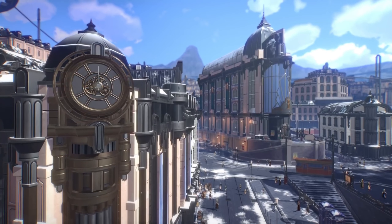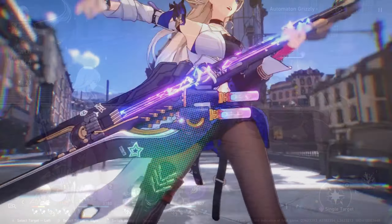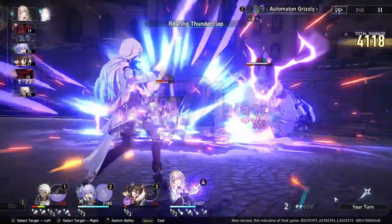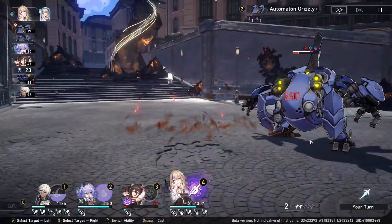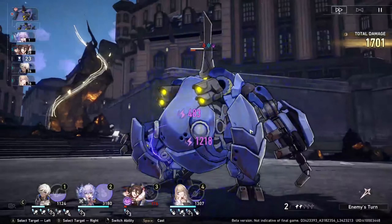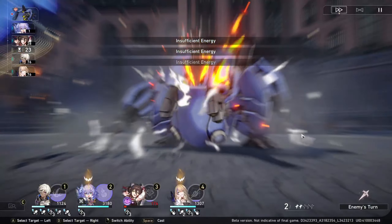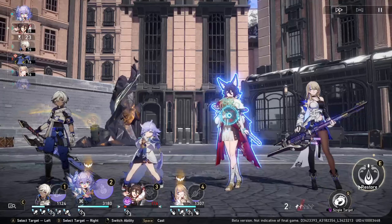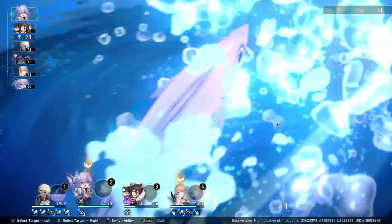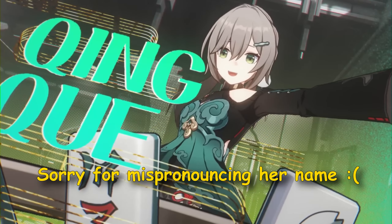Serval is a lightning erudition character. Unlike Herta, she's the only lightning element character you are given for free. If you need to break enemies with lightning weakness and you don't have other lightning units available, you will have to build her. However, there are many alternatives you can use. If you are planning to get Jing Yuan, you will use him instead. Arlan also works great as a lightning damage dealer that also has multi-target capabilities. However, he requires more investment, such as having a Bailu to keep him alive consistently.